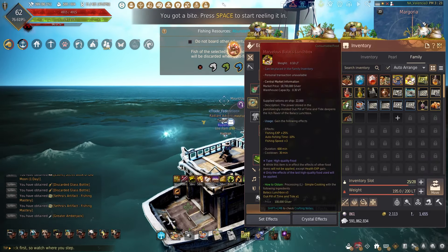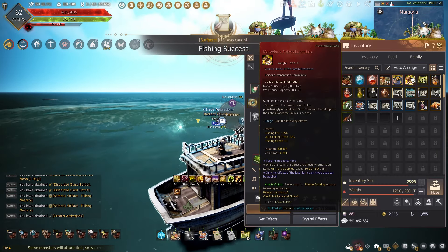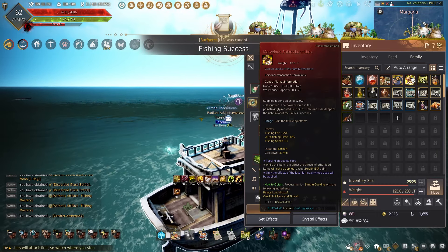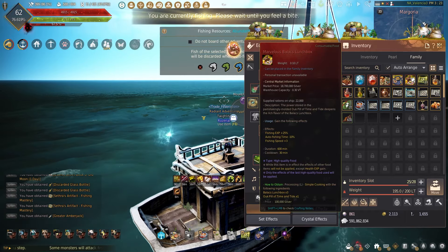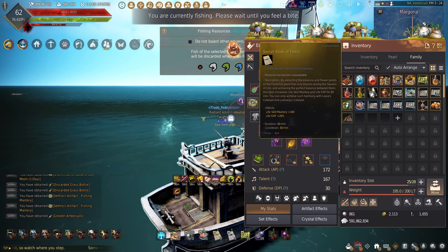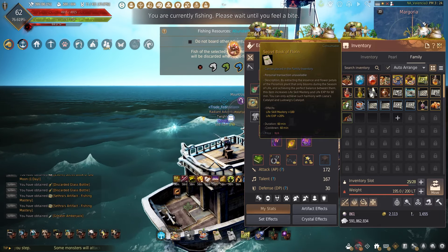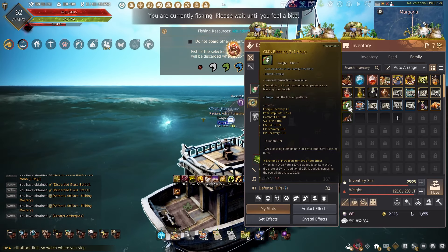As for buffs, I only suggest either using the Seafood Cron's Meal for the added experience or mastery, or if you're trying to do AFK fishing and you still have not hit your auto fish time, the Marvelous Balox Lunchbox. You could also use your Secret Book of Florin or the Gearvan Groland scroll for the added mastery, but these will only last one hour, so try to maximize how long your buffs will be up relative to how much money you're spending on them.